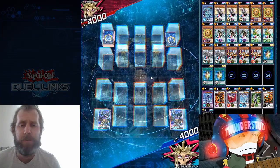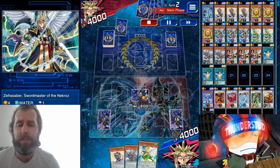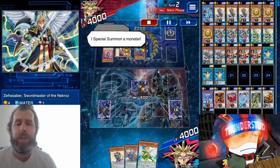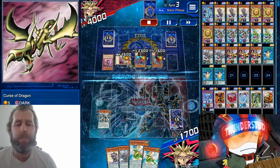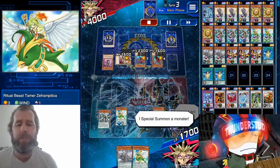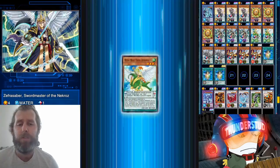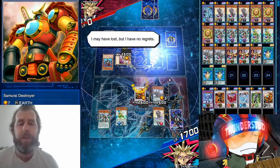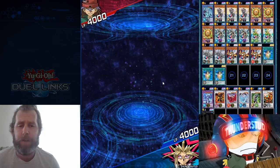Here we are facing another Yami Yugi — we're going first, he's using both KC Cup sleeves. We have a pretty good hand — pretty much all we need to make level seven XYZ or synchros. We set our Saber boy; he hops to the extra deck and stays there. His opponent had an actual Curse of Dragon in his deck — pretty crazy. He doesn't get his synchro or fusion. We go with Eccentric, then our Tamer, XYZ three monsters and get a Pelican out too. Yang Zing turns one into a tuner, we turn the three — get the Destroyer — destroy the Magical Knight and he scoops.